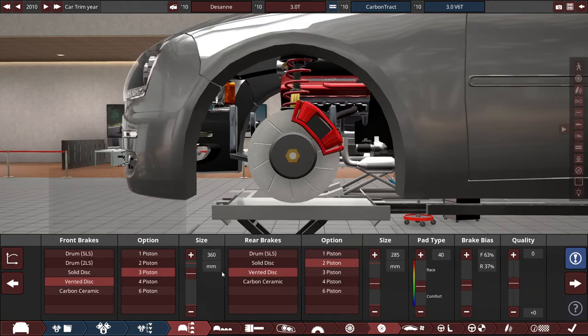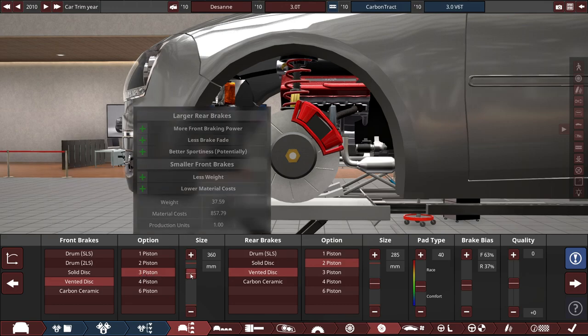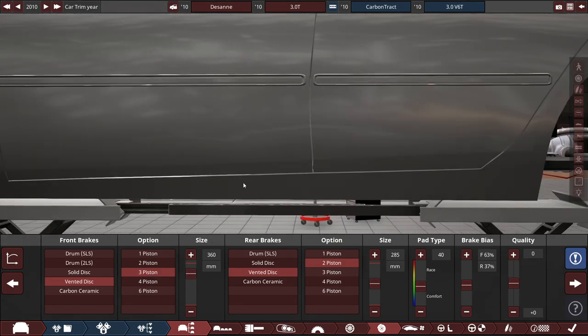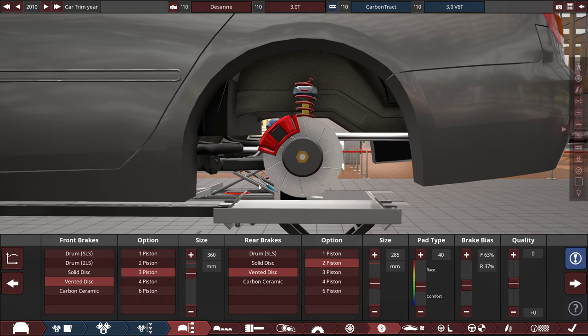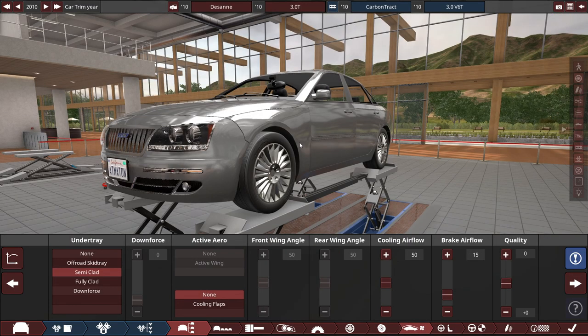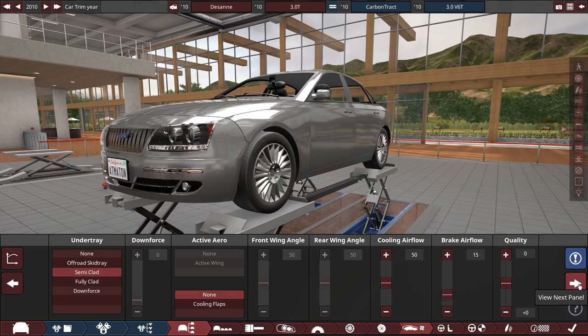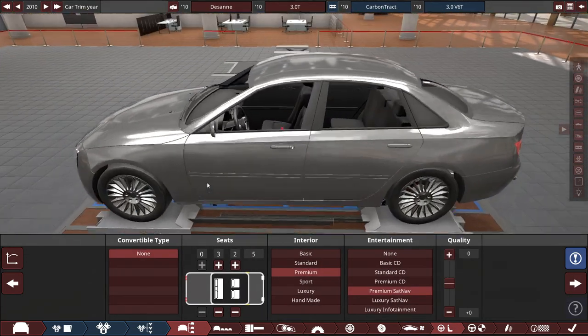The brakes are vented discs front and rear. Up front is a three-piston caliper with 360mm rotors; in the rear a two-piston with 285mm rotors, with pad type set to 40 — leaning toward comfort — and brake bias tuned down slightly. The under tray is semi-clad with brake cooling adjusted.